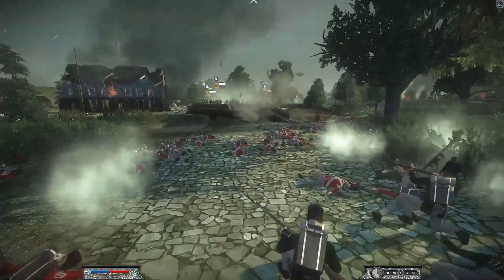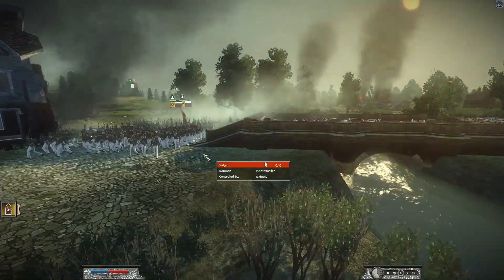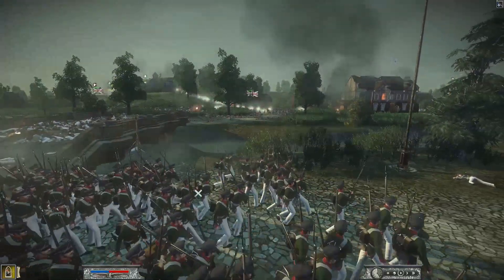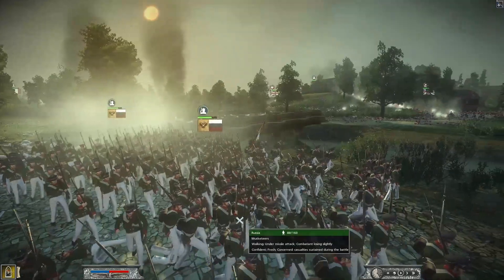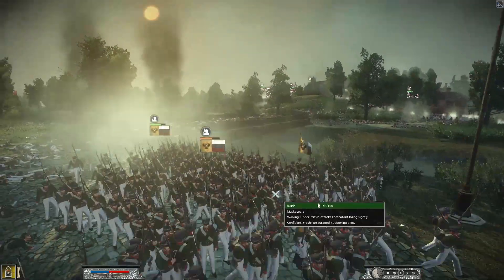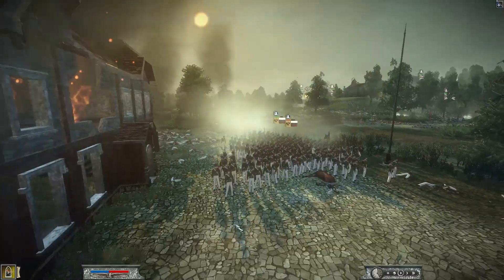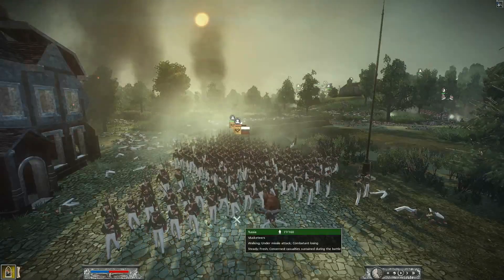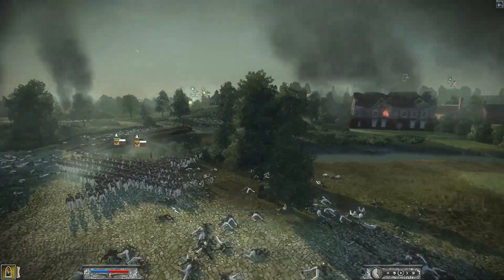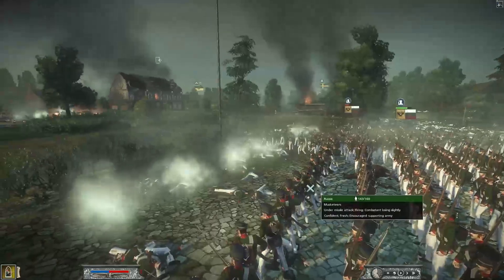Russian units are trying to make their way across the bridge but just not being successful. It might not be a bad idea to just line them up and trade back and forth. In Napoleon it's not always the best idea to blob your units up like this - right now basically Great Britain troops are getting two-for-one kills on those stacked units.